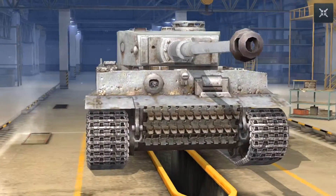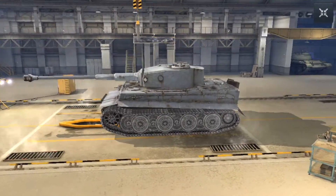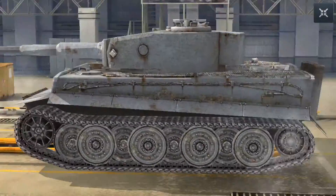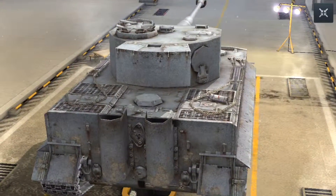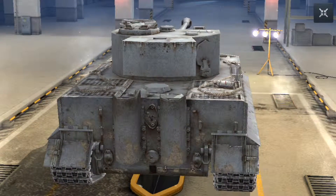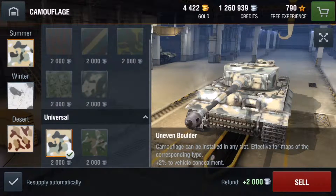We've got a machine gun and a driver's port right there, and I've got the fully upgraded 88 millimeter gun. This is the E variant — as you can see there's no extra stuff at the back, otherwise it would be an H1.